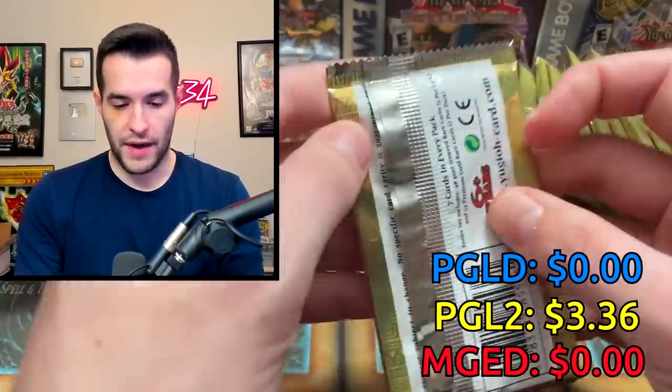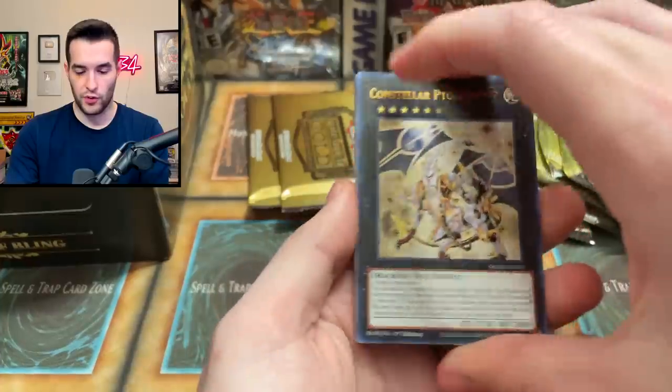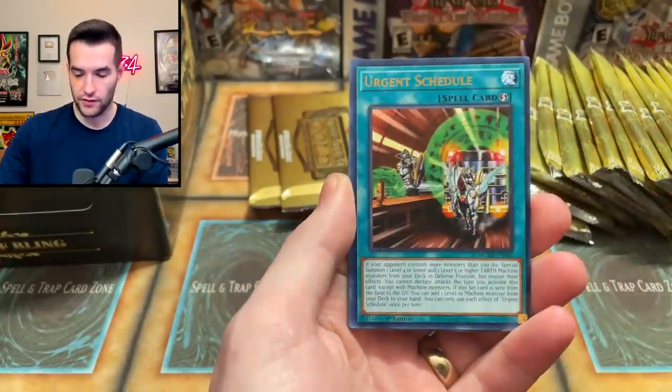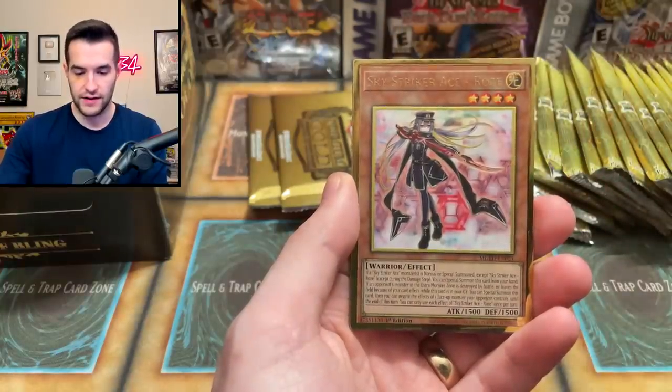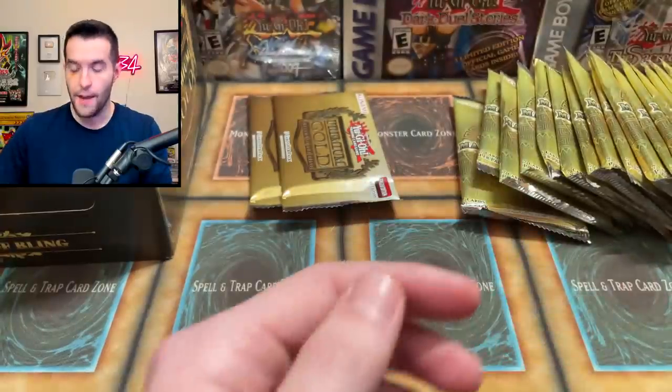Let's go back and forth a little bit with Maximum Gold as well. Let's do Maximum Gold Eldorado. Fossil Dynopatch Cephalo — not bad. Urgent Schedule, also not bad. Scrap Dragon, also decent. Rose, Striker Dragon, and the Hot Red Dragon Archfiend Bane.